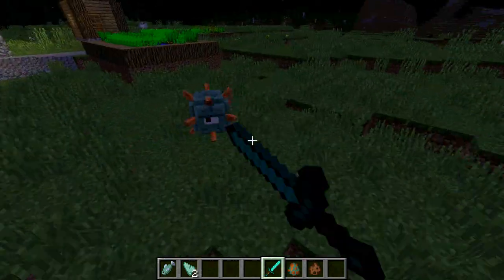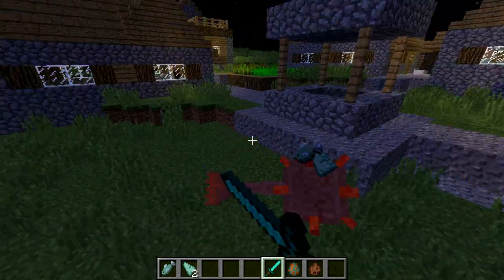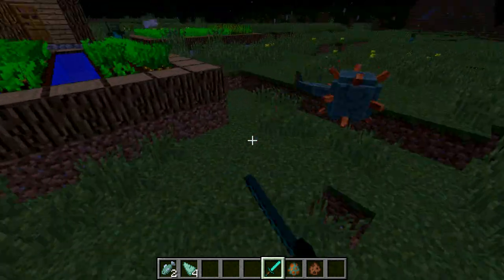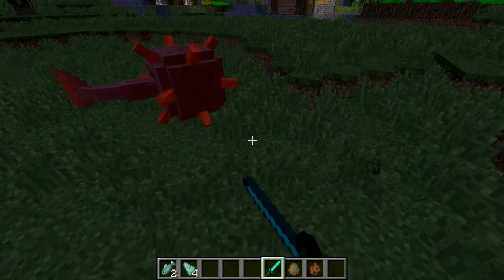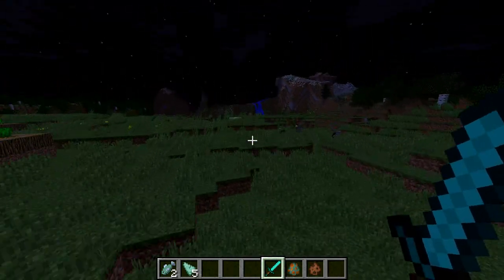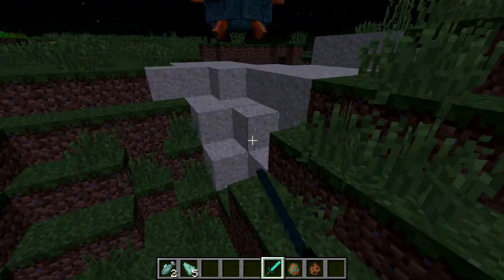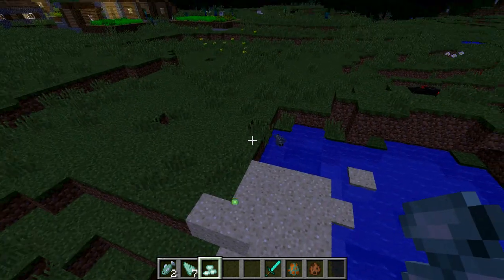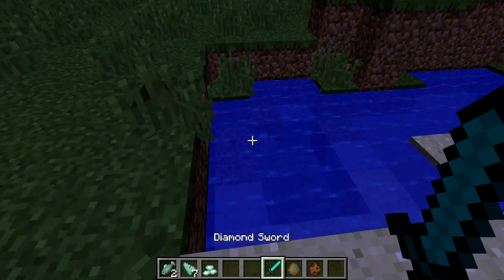I like the flopping noises they make. Let me keep killing them to get the other rare drop. There it is — we got it! Prismarine crystals! I don't know what you use it for, but it's a kind of rare drop because I had to kill like five of them.